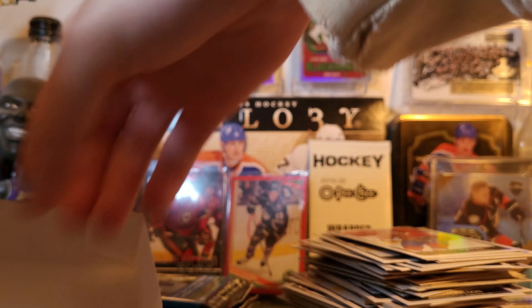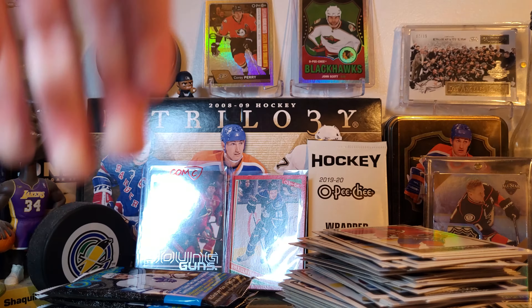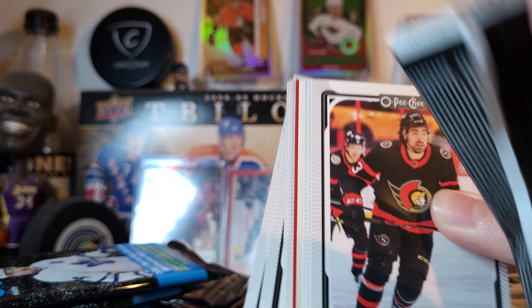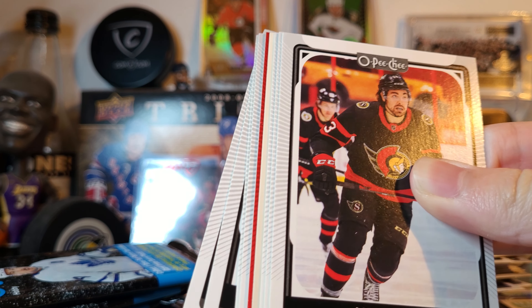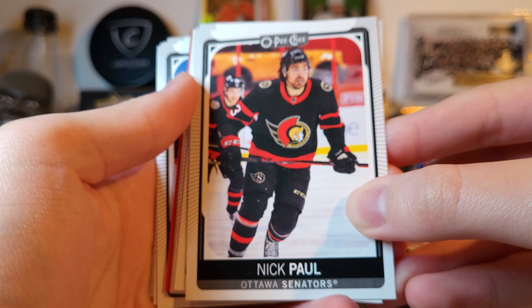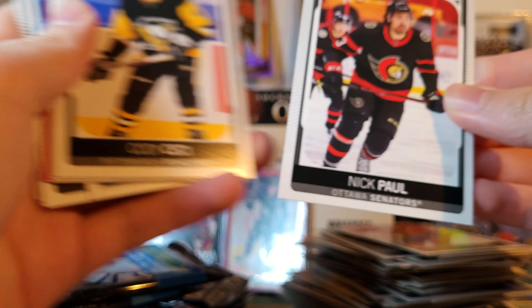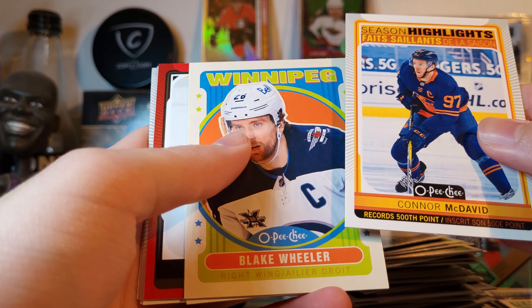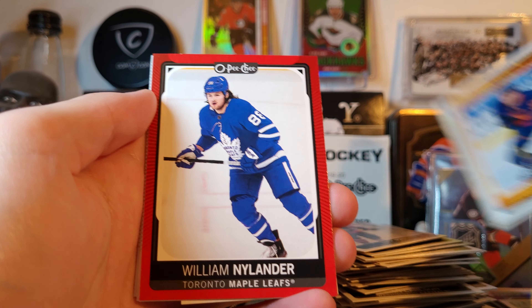I want to test something out. That's the middle stack. That's the right. And this is the left. Let's see if this pack has the red. Yep, it does. So it looks like the red's in the middle bottom — third from the bottom. McDavid highlights, Wheeler retro, and a Nylander. Red.